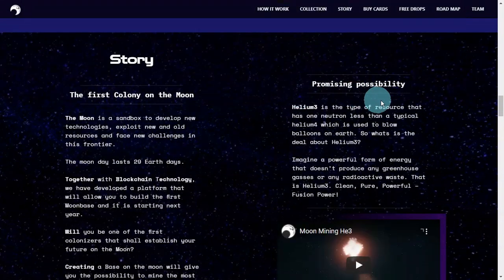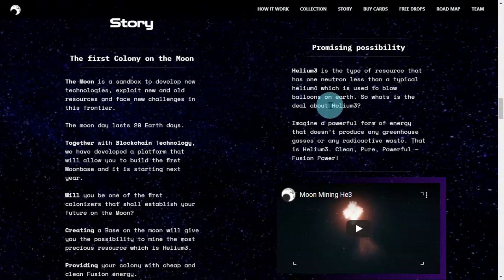That's their story. Now, regarding the promising possibility — helium-3 is the type of resource that has one neutron less than typical helium-4, which is used to blow balloons on Earth. What's the deal about helium-3? Imagine a powerful form of energy that doesn't produce any greenhouse gases or radioactive waste. That's helium-3 — clean, pure, powerful fusion power. Their explanation is more on the chemistry side.